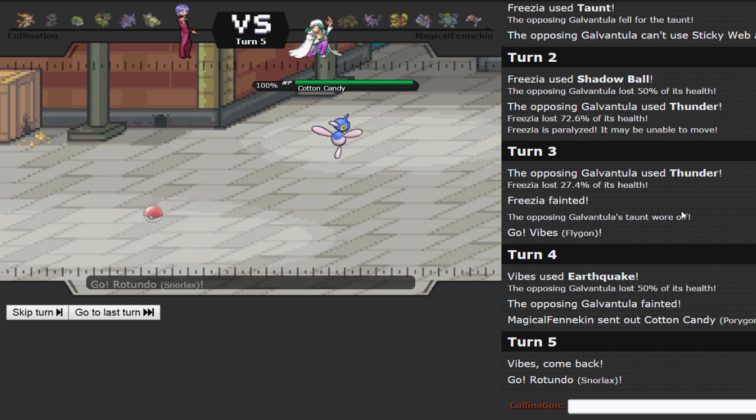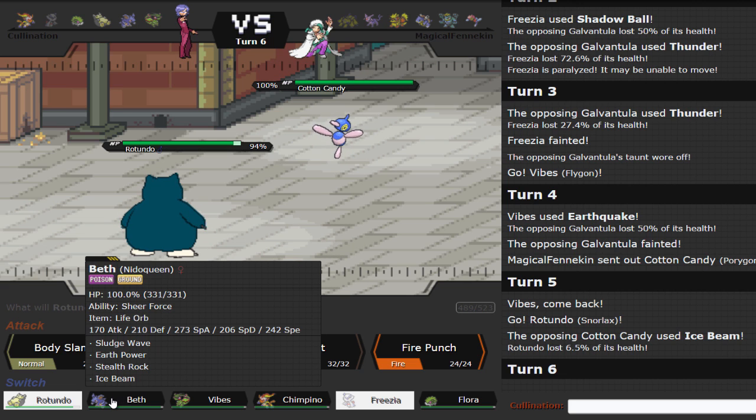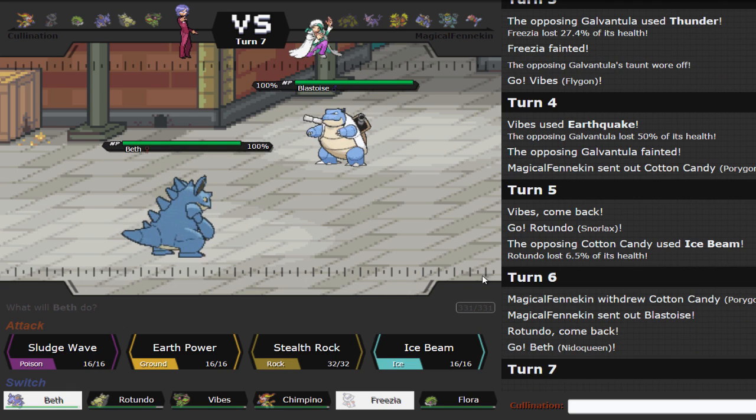I didn't get any Spikes up either — I would have been able to if not for the paralysis. He also could have switched in Espeon predicting a Spike but did not. I'm going to go into Snorlax regardless of what he goes for — he ends up going for Ice Beam because I had Flygon out there. Porygon-Z is not going to be a problem as long as I have Snorlax around — that Ice Beam only did 6.5% thanks to Assault Vest and Thick Fat. I'm tempted to click Pursuit predicting him to switch, but I'm actually going to double into Nidoqueen — and he actually goes into Blastoise.